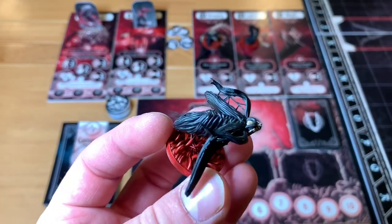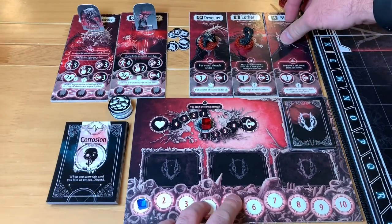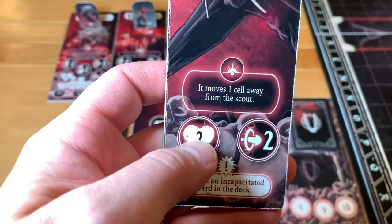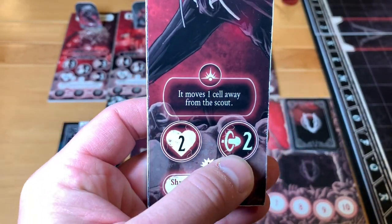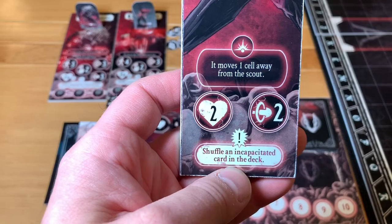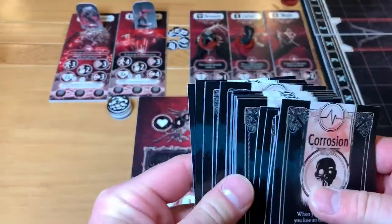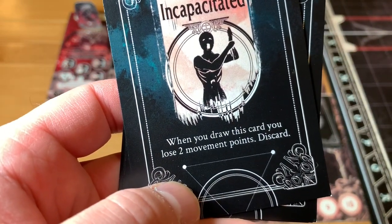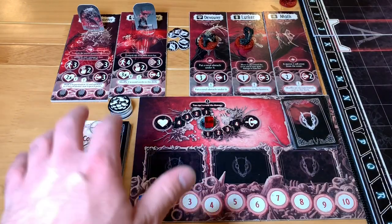Each darkness creature comes with a miniature. This is our moth character — again, subject to change, and I painted it myself. This moth has his own character card. He is called a 'gliding terror' — he has some special abilities, his health, and his attack. As he gets revealed on the board, he's going to take advantage of his power. He has two health and does two damage when he hits us. Also, if he gets a critical hit, he's able to shuffle an incapacitate card into your deck. All of them have a special power based on a critical roll. The incapacitate card says when you draw it, you'll lose two movement — then discard. So the deck grows in both a positive and negative way.